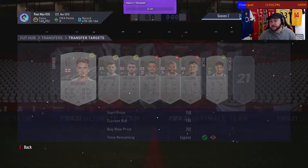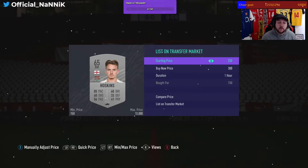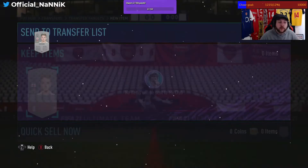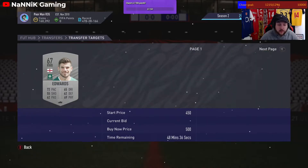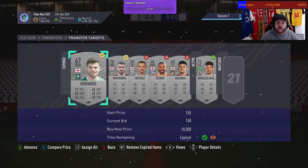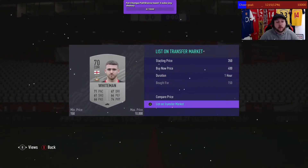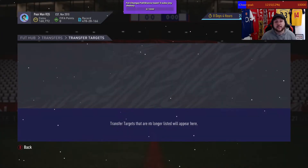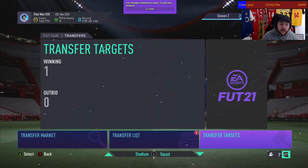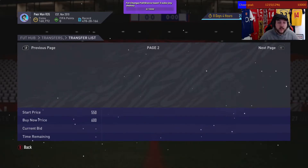List them up for 300. It's easier to sell cards during marquee matchups because they give you silver supply and increase demand — normally one of the requirements needs a silver team or silver players. All your cards will sell within minutes when marquee matchups or objectives come out. You're looking for a minimum of 300 coins per card — essentially doubling your coins every time. If you're putting 160k in, you'll get 320k back after tax.